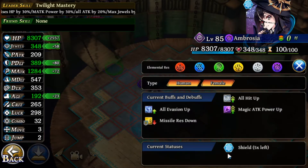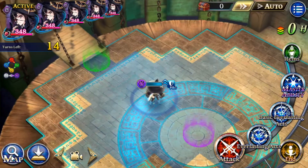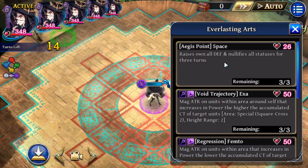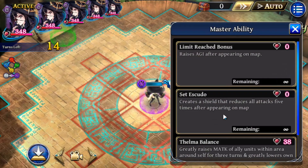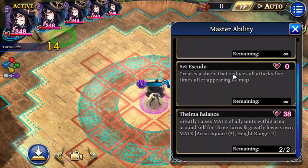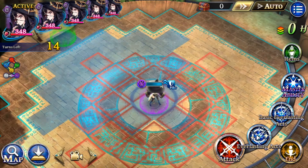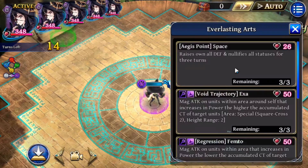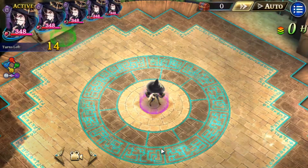Yeah, that's definitely a passive, which is pretty nice. I'm guessing this is her memento or a memento item. Okay, so first things first, she pretty much nullifies all status effects for three turns and increases your own defense.